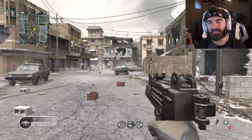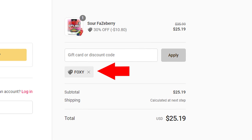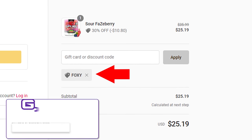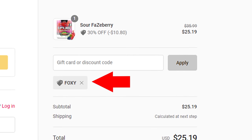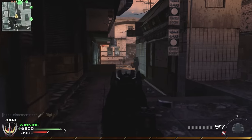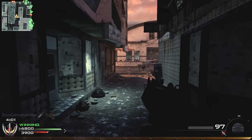Let's go to Modern Warfare 2. And guys, I forgot to say this, but code FOXY is 30% off at GFUEL.com right now. So if you guys want to go restock up on your GFUEL, make sure you guys go use code FOXY at GFUEL.com. I'll leave it at the top of the description, and I'll leave the evolution playlist up in the description as well.